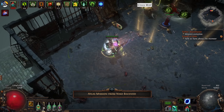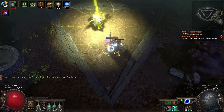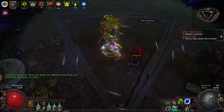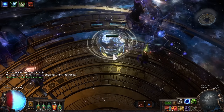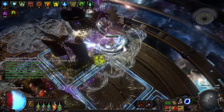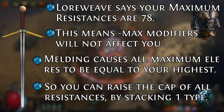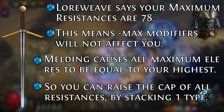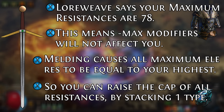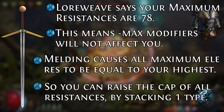Finally, there are sometimes unique effects in Path of Exile which modify how resistances behave. Loreweave is a perfect example — it says your resistances are a specific number, which works in a lot of ways very similar to ignoring resistance, where the resistance is set at that number and cannot be modified further. Loreweave acts on your maximum resistance to set it at a specific number such as 78. If the map had minus 12% to all resistances, that would be ignored because Loreweave has said your resistance is 78.